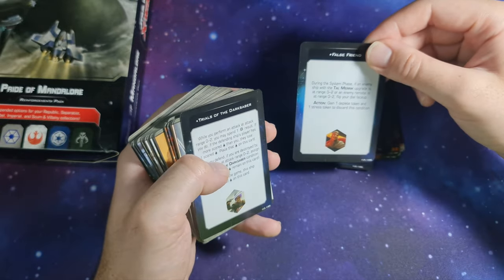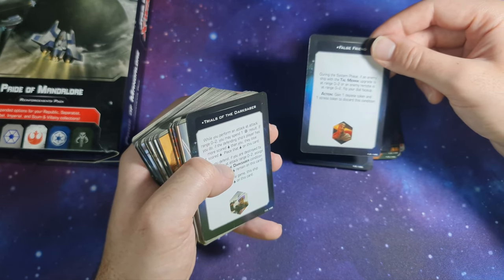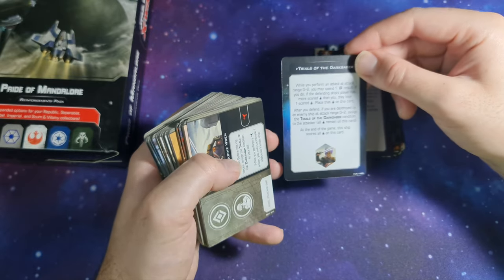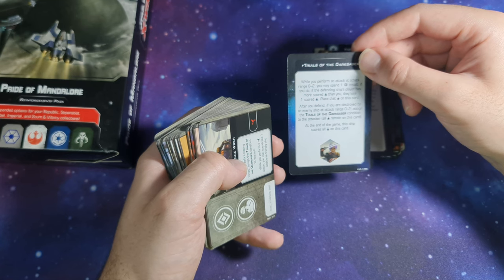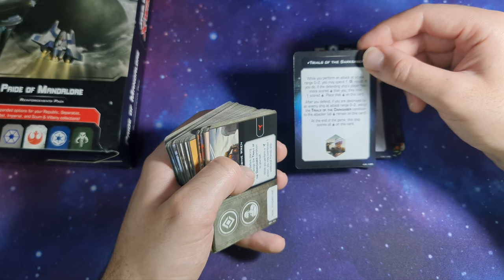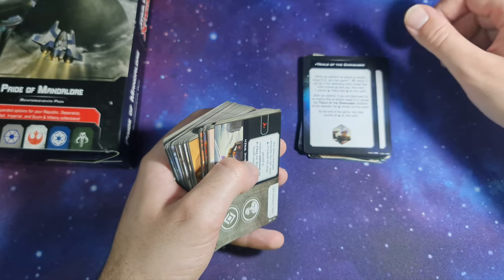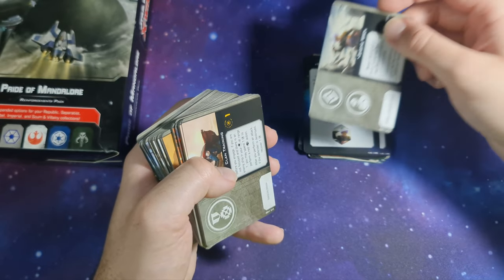False Friend condition: during the System Phase, if an enemy ship with the Tal Merrik upgrade is at range 0 to 2, or an enemy remote is at range 0 to 2, flip your dial face up. Action: gain 1 deplete token and 1 stress token to discard this condition. Trials of the Darksaber: while you perform an attack at range 0 to 2, you may spend 1 crit result. If you do, and the defending ship's player has scored more points than you, they lose 1 point — place that point on this card. While you defend, if you are destroyed by an enemy ship at range 0 to 2, assign the Trials of the Darksaber condition to the attacker. All points remain on the card, and the ship scores those tokens.